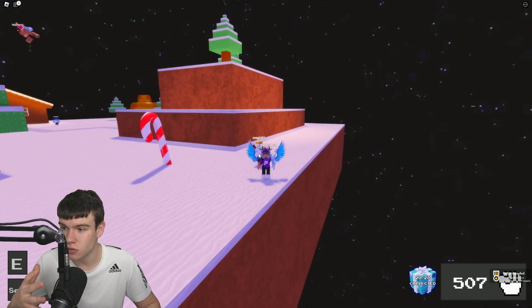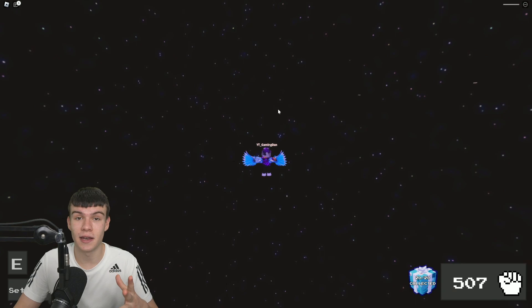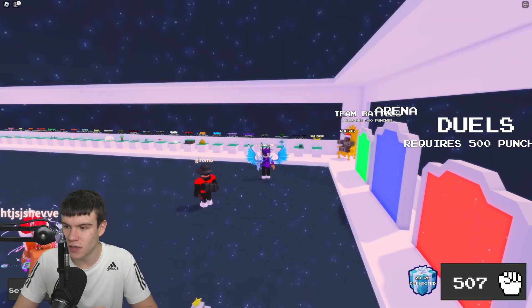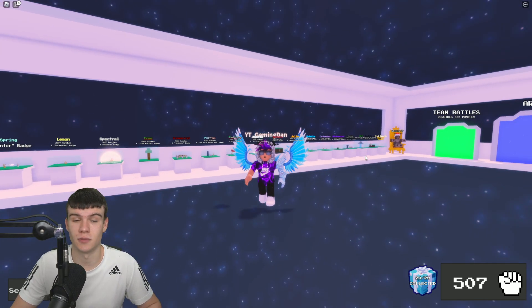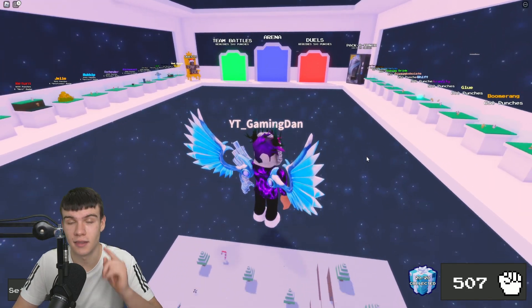All you need to do next is get 6000 punches, and then you can go ahead and equip the festive ability. The festive ability gives you two different abilities: pressing E gives you a weapon, and pressing Q gives you a sled. That's pretty much all you need to know about how to get this ability in Ability Wars — like and subscribe for more.